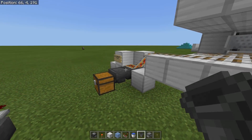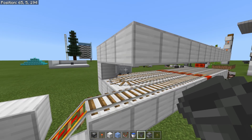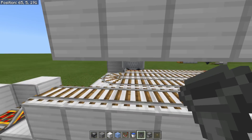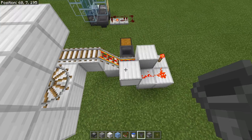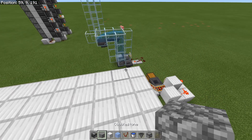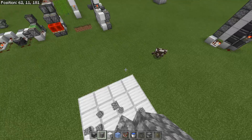Number five is a hopper minecart hooked into an unloader. I'm going to throw a bunch of items up here. Then we'll activate the hopper minecart — it goes across, sucks up all the items from above, arrives at the unloader, and feeds the items into this chest. Let's watch it work first before going over how to make it. It's actually really easy.